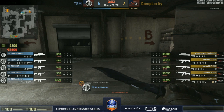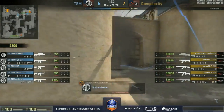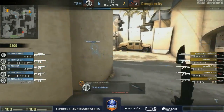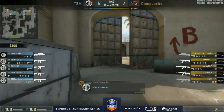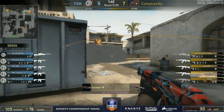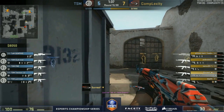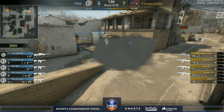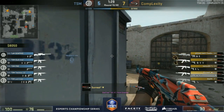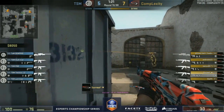A pretty weak buy from TSM — no armor on Centrist, no kits purchased, Automatic has one but a lack of utility as well. Another struggle for them. Long control coming in once more — Surreal leading the charge, decent smokes taking away the CT vision. They've isolated Twist in the pits, he's having a real tough time with no backup. If terrorists can take advantage, face him at the same time — skin him like a rat.